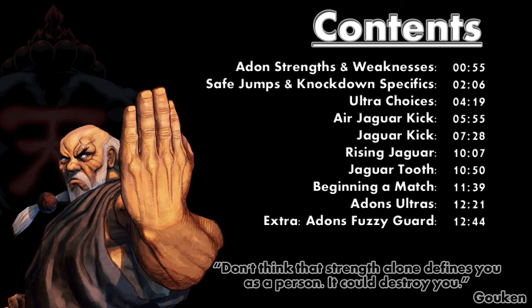Here are the contents of the video. First we're going to go over Adon's strengths and weaknesses. Then I'm going to go into safe jumps and knockdown specifics, because there's some very important stuff to discuss there. Then ultra choices - you've only got two but I'll go into which ones are good and what they're good for. Then Adon's special moves: Air Jaguar Kick, Jaguar Kick, Rising Jaguar, Jaguar Tooth. Then small things like beginning a match, Adon's Ultras, and Adon's Fuzzy Guard that you have to watch out for.